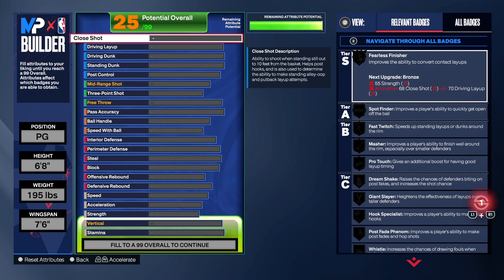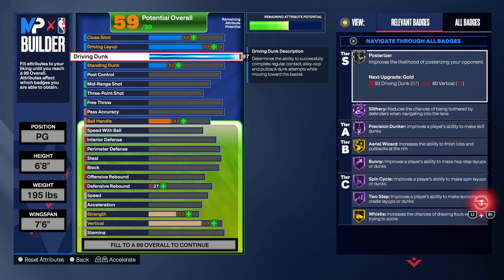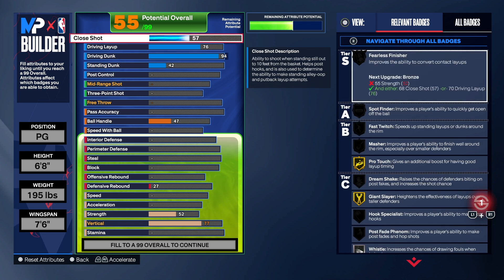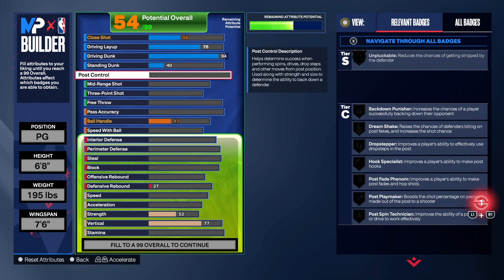We're going to start with the finishing on this build. We do get Hall of Fame Slithery, which is a great badge. Some people are going to stop at 93, which is fine if you don't care about Hall of Fame Slithery, but I think it's legit. You want those contact dunks too — you don't get them at 93, you get them at 94. Don't make that mistake of not taking your dunk up high enough.